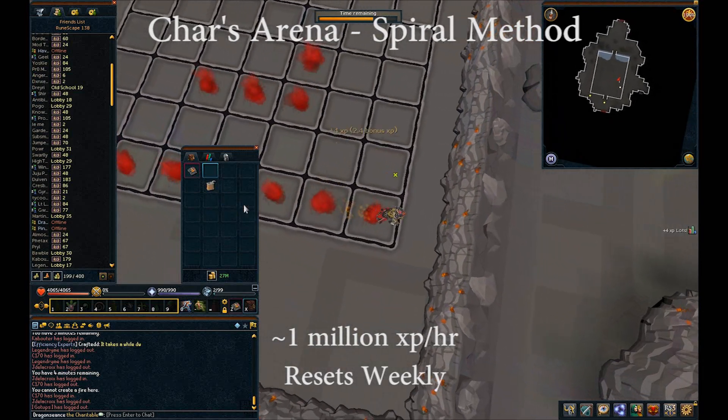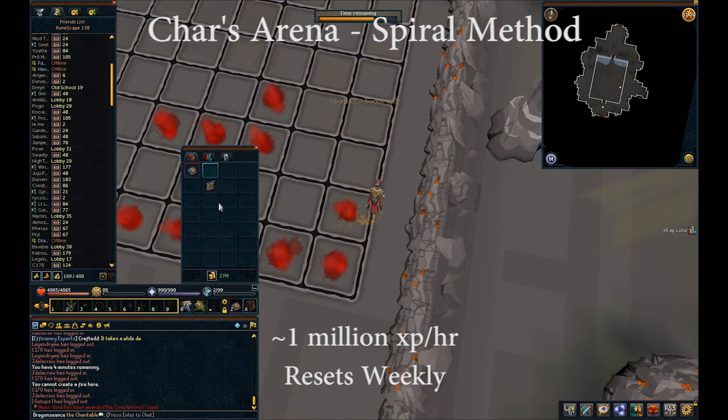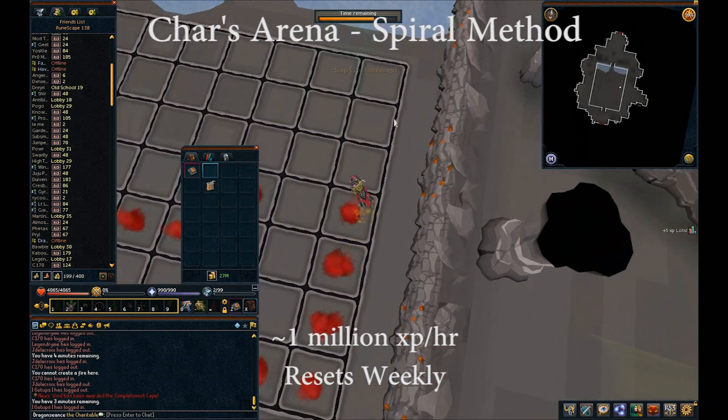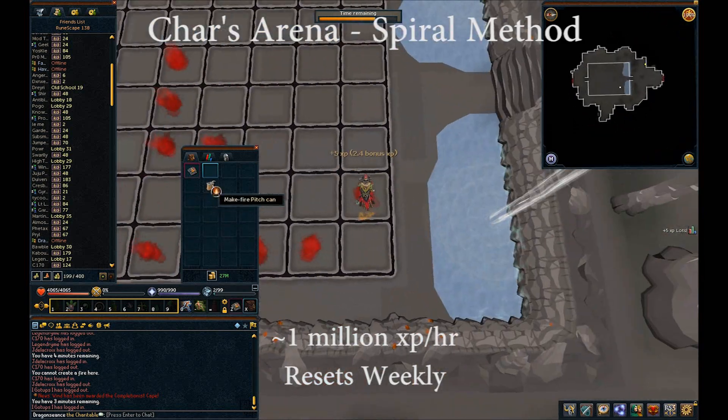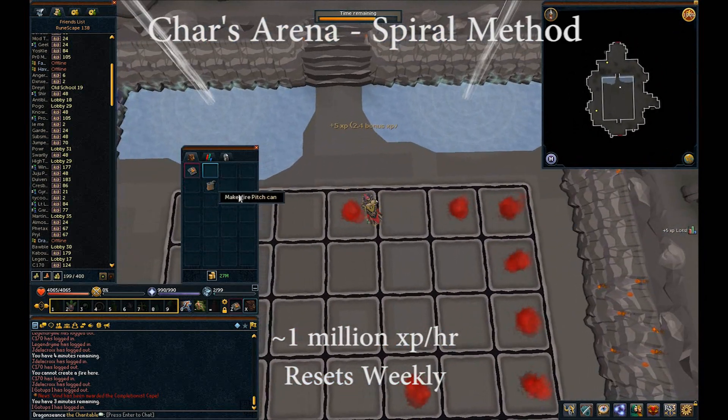Although bonfiring may be relaxing and it may net up to 1.5 million XP per hour, the fact of the matter is the methods listed in this guide, most notably Book of Char, can be considerably faster than that.